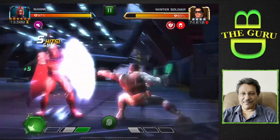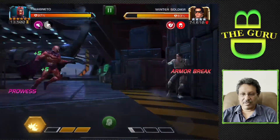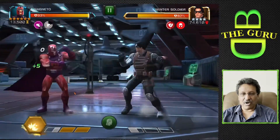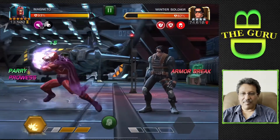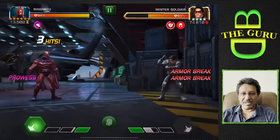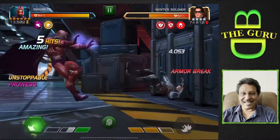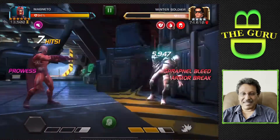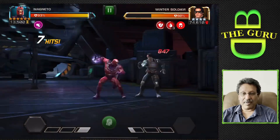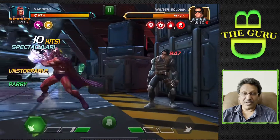Once he builds the prowess charges they all get used up when he fires off an SP attack, so we build it up again to four. The nice thing about using his heavies is he goes unstoppable for a couple seconds, so you can always reset and hold block. Now you'll see him go up to 11 prowess charges — if you hold block for a couple extra seconds he doubles up, pretty much a hundred percent chance, and you can take those charges all the way up to 30.